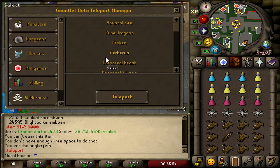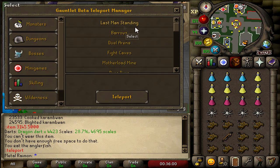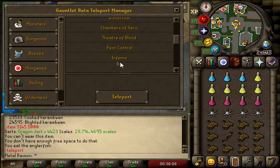Let me show you what the teleports look like. Everything is pretty organized — Monsters, Dungeons, Bosses, Minigames. There are a bunch of minigames: Last Man Standing, Barrows, Fight Caves, Puro Puro, Warriors Guild, Wintertodt, Chambers, Theatre of Blood, Pest Control. It also has the full Inferno — it's the exact same as old school RuneScape, but the RuneLite plugins fully working make it a lot easier. It shows timing for attacks, and there's even a training option so you can just practice Zuk over and over.